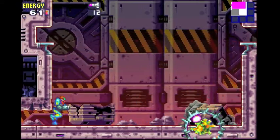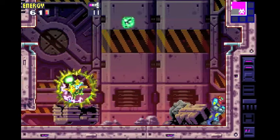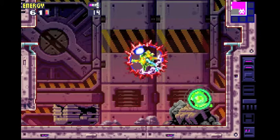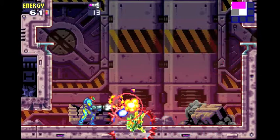Shoot him enough and he goes into this next phase — this is a Core X, which appears after pretty much any boss fight in the game. You just gotta shoot it with missiles and eventually it'll break, like this.